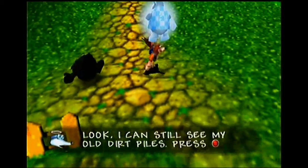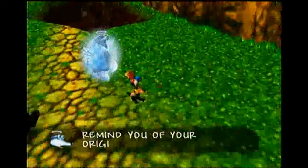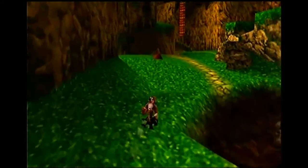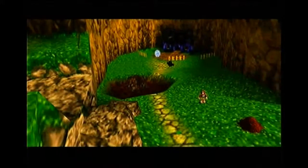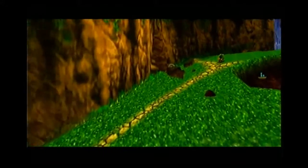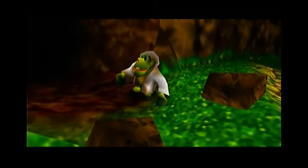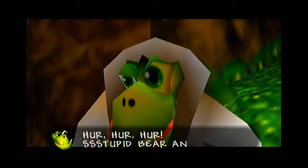You basically start with all the moves that you had at the end of the first game, so you get a lot more controls to start with. You can run on the back of Kazooie, which is really good and means you can run a lot faster and get up steep hills. You can do some of her attacks like shoot eggs at people and even fly, which is pretty cool at certain points of the game.